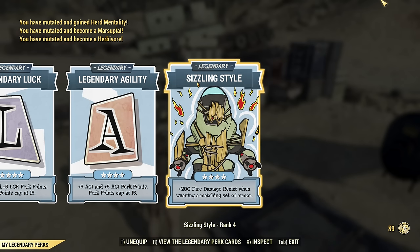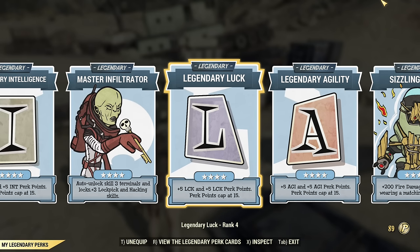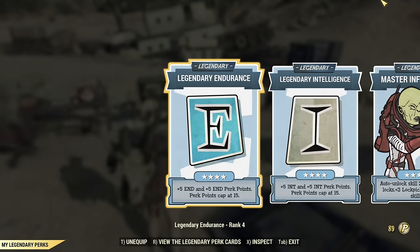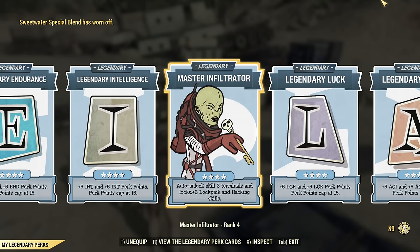First, Legendary Perks. I have Sizzling Style equipped, yes with the Cremator. It is highly recommended to have high fire resistance to avoid self-inflicted damage from this amazing weapon — that can happen very easily. I noticed Sizzling Style helps a lot, so I decided to run with it. I have also boosted my SPECIAL by 20 points total: agility, luck, intelligence, endurance. Could you get away with a little bit less? Probably, but if you want maximum out of this weapon, you need it all.